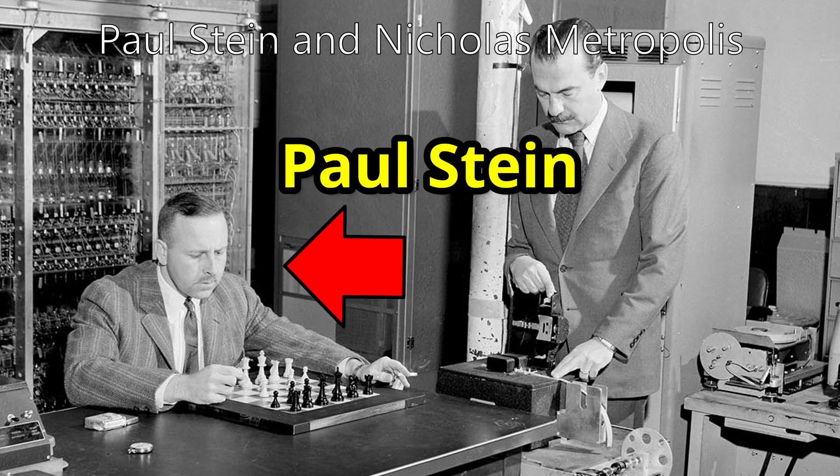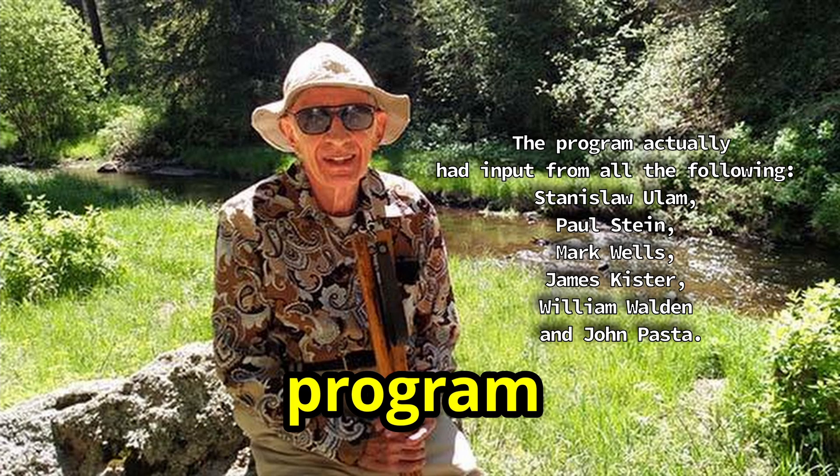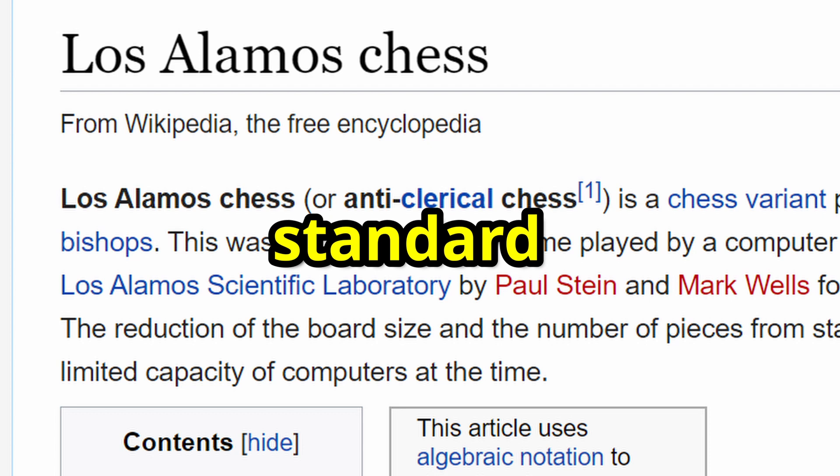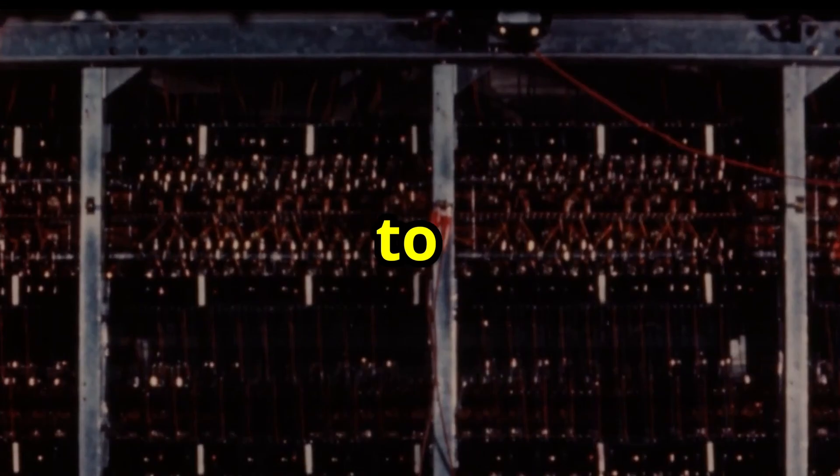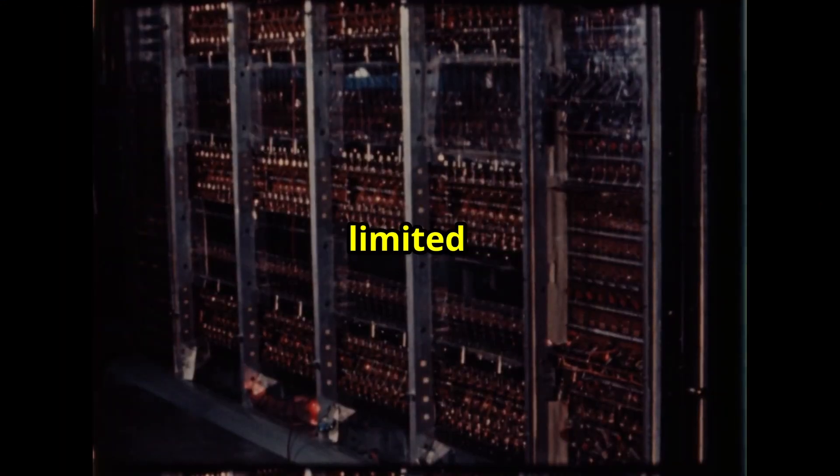In 1956, programmers Paul Stein and Mark Wells wrote a chess program for it. They were not playing standard chess as you know it, rather a specially designed variant played on a smaller board without bishops to accommodate the early computer's limited capacity.